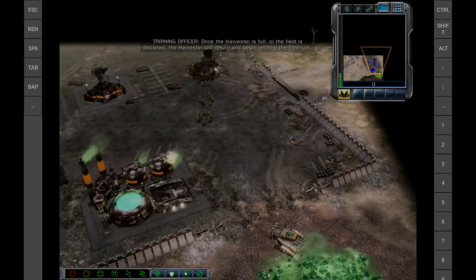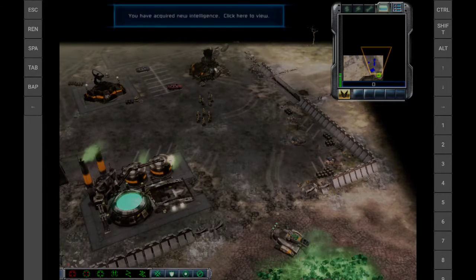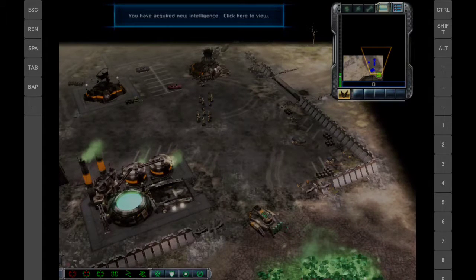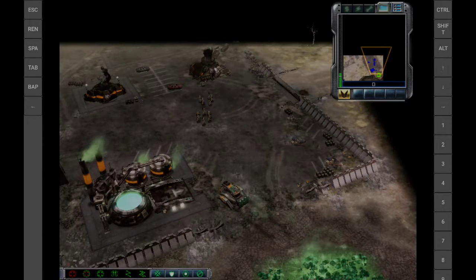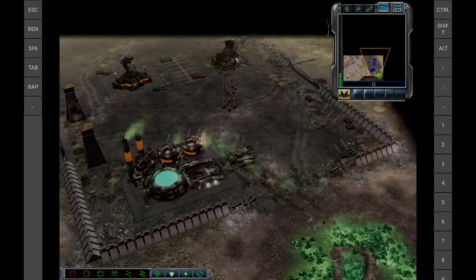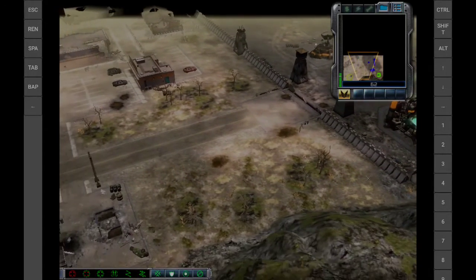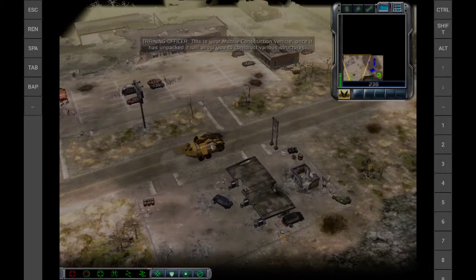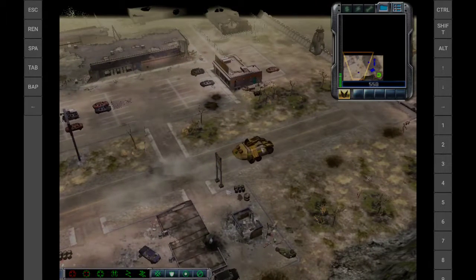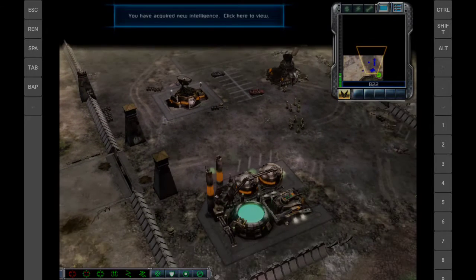Once the harvester is full or the field is depleted, the harvester will return and begin refining the Tiberium. Intelligence data updated. This is your mobile construction vehicle. Once it is unpacked, it'll allow you to construct various structures.